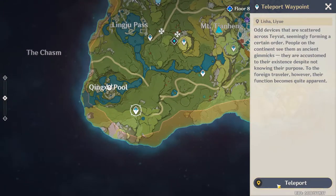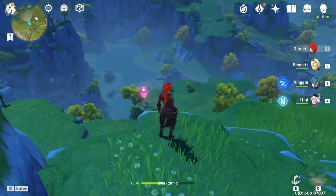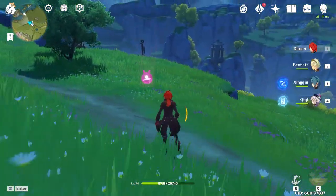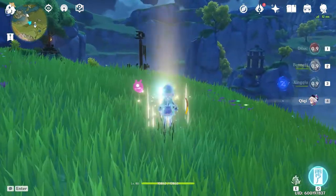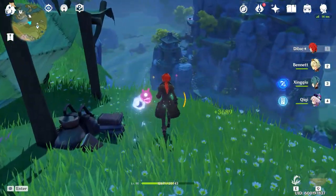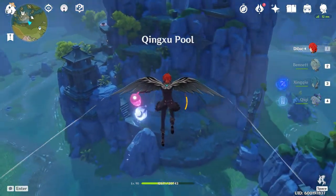We're heading even further southwest this time to the Qixing Pool. Once you spawn in, immediately head on forward — you're gonna see it just to your left. We're just gonna go straight forward and glide in there. There's gonna be a Mitachurl and some kind of Hilichurl that does Dendro or a Bushmage — but honestly you don't even have to deal with them, you just gotta break a boulder and you're inside with the deposits. It'll be fine.